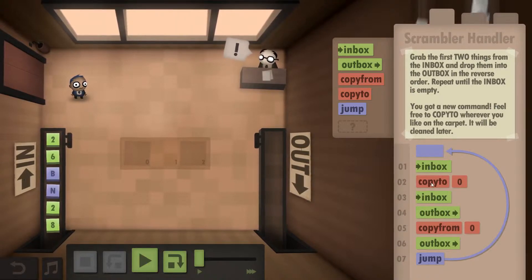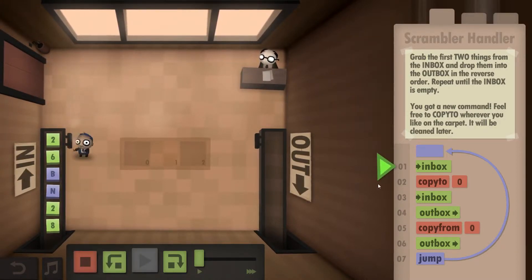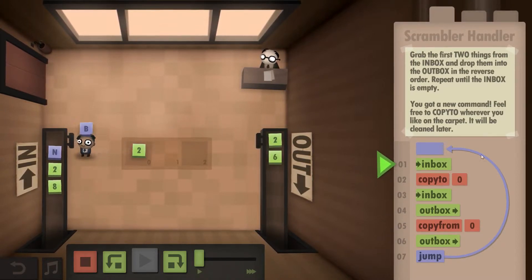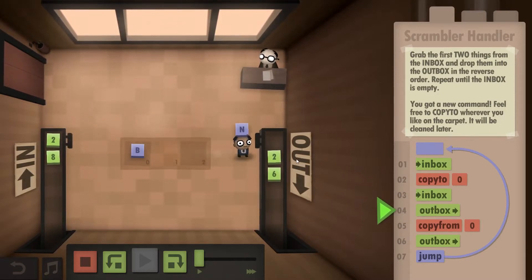Essentially you take from the Inbox, copy it to any of the floor tiles, go to the Inbox again, outbox that thing immediately, and then copy from the tile that you copied to before. If we start it, it's really simple — he puts the first one there, takes the other one to the Outbox immediately, takes the second one, puts it into the Outbox. Now they have the reverse order, and then we jump back to the start and do the next pair of inputs.